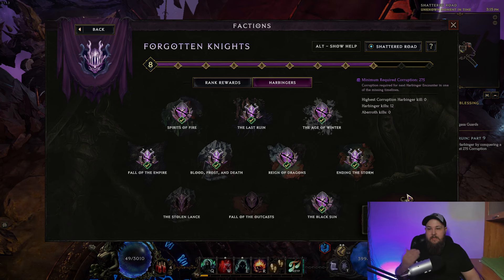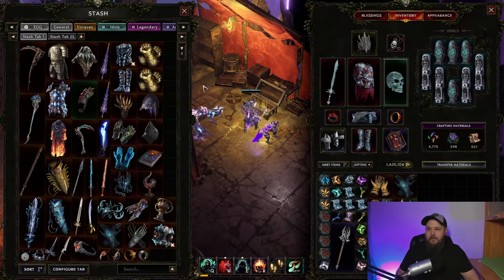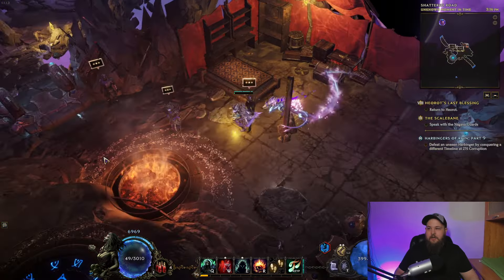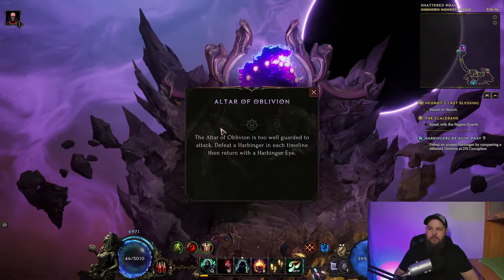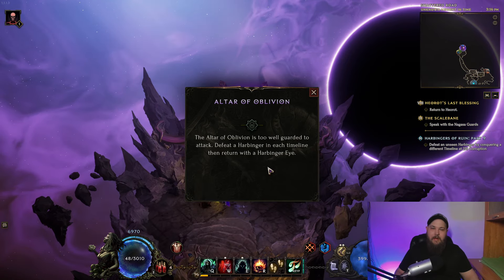If you want to take that a step further and challenge Abaroth, the pinnacle boss of this patch, you have to kill all 10 of the Harbingers, and they drop items called Harbinger Eyes. You don't need to worry about this early on, but essentially these Harbinger Eyes are later going to act as keys to challenge the pinnacle boss. Once you've killed all 10 Harbingers, you bring a Harbinger Eye over to this altar, and you'll be able to use an Eye here — that opens up a portal to fight Abaroth.